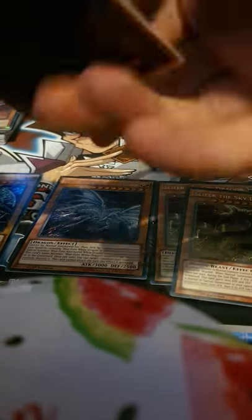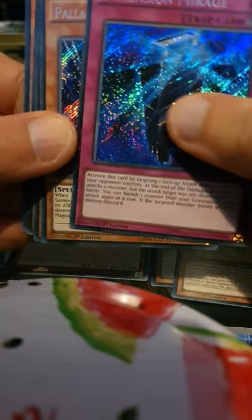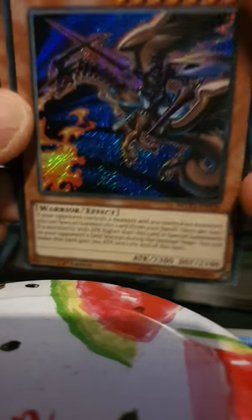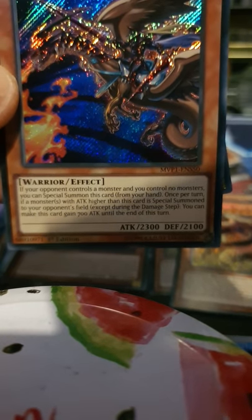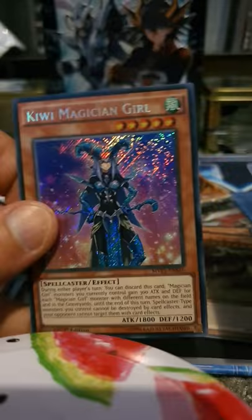Moving on to the last pack and we'll move on to our Secret Edition and see what we get inside those last couple of packs. Starting off: Dimension Mirage, Palladium Oracle Mahad again, Vulcan Dragini the Cubic King, Lord Gaia the Fierce Knight - that's one I didn't have from the very first set. Look at the artwork on that - really like it, it's really cool. If your opponent controls a monster and you control no monsters, you can special summon this card from your hand once per turn. If a monster with higher attack than this card is special summoned to your opponent's field, this card gains 700 attack until the end phase of this turn. The last card of the set is Kiwi Magician Girl.